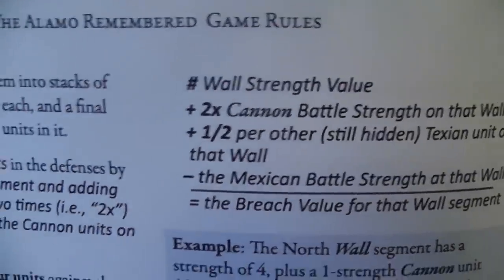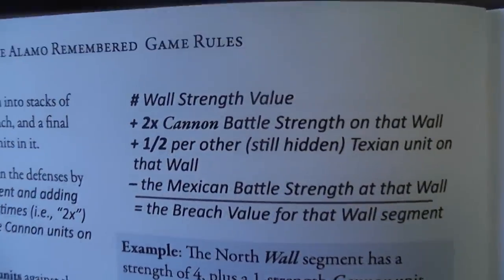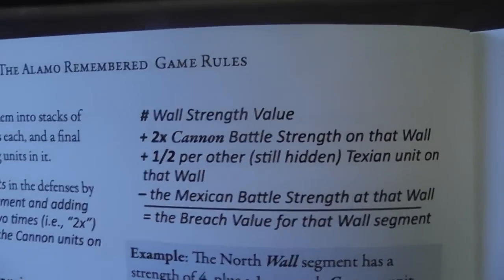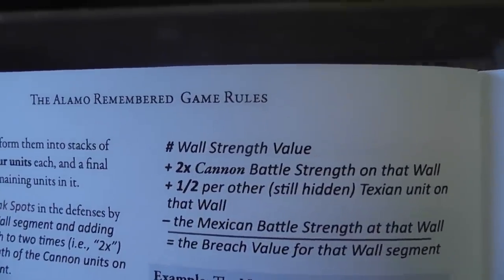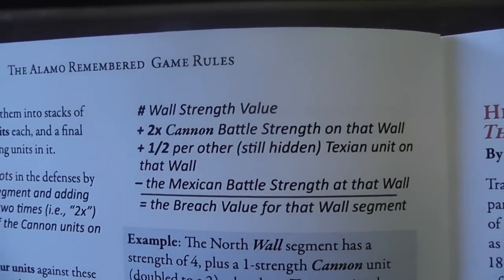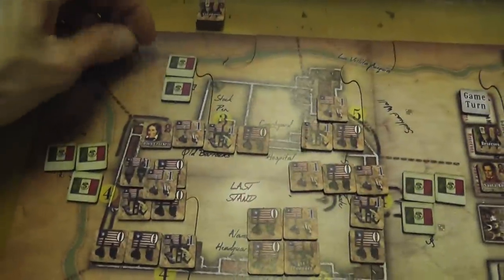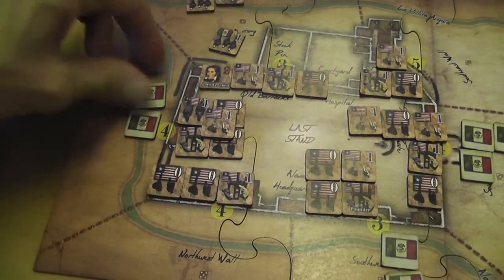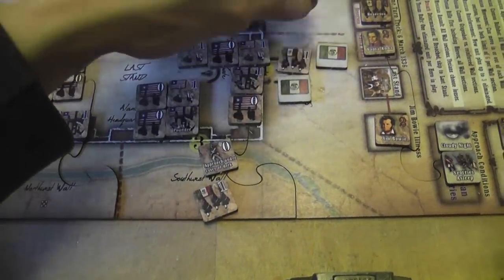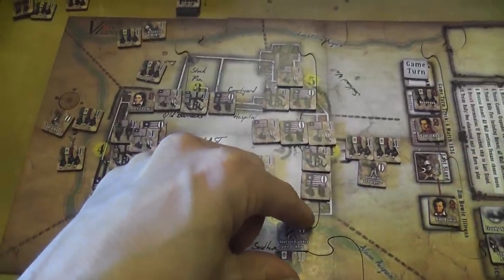There is a formula in the rulebook that allows you to determine the three lowest sections of the wall. For each section I add together: the wall strength value (the yellow number), plus double the cannon battle strength on that wall, plus half for each other Texian unit on the wall. In the two-player game all units but cannons are still hidden at this point. Then I subtract the Mexican battle strength for that wall, which means I reveal all of the Mexican units in this phase. I do that mathematical operation for all six sections to determine which are the three weakest ones.